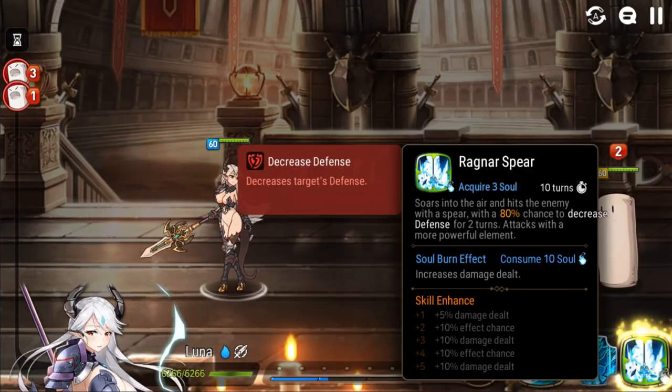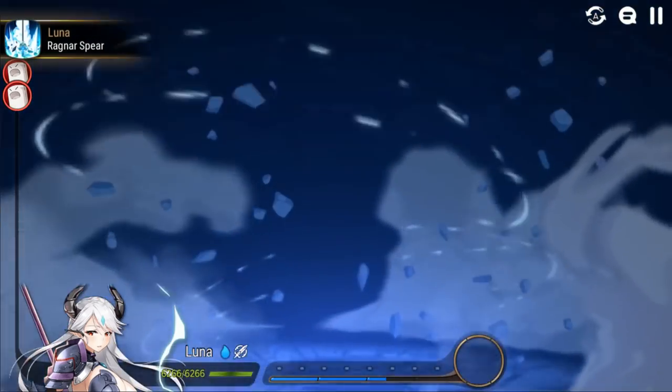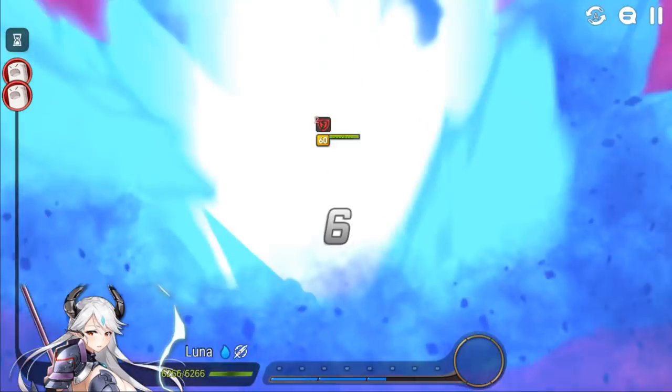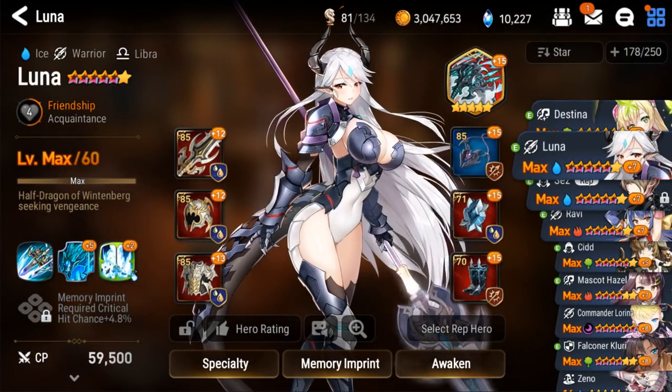And her ultimate — single target, very powerful. Once you level that up, you're guaranteed to decrease defense of the target you hit, unless of course they resist it. In addition to that, she will always have the elemental advantage with this ultimate. So she's weak to the earth element — doesn't matter. If you hit an earth element with this ultimate, it will deal the same damage as if she was hitting a fire element. Also, it looks really cool. So that's her skill set.